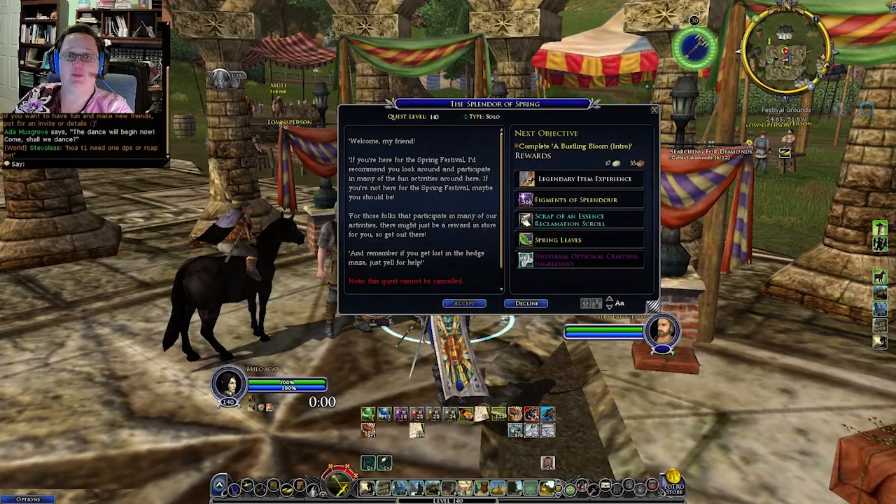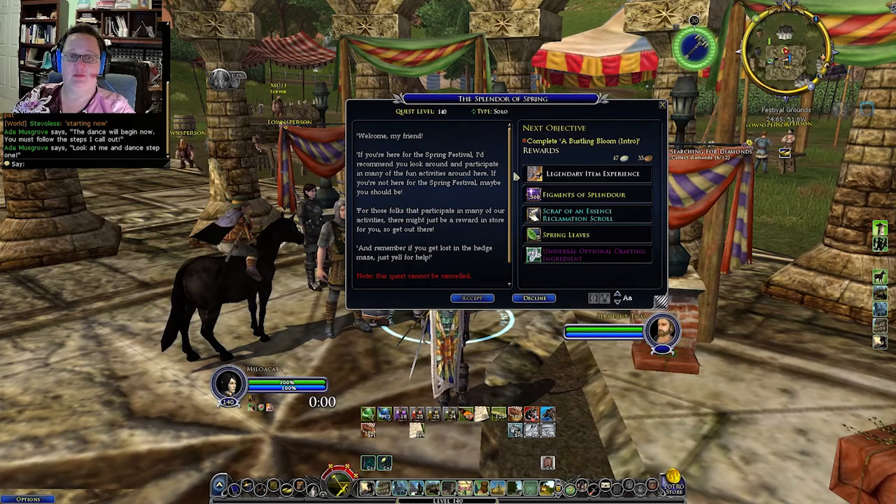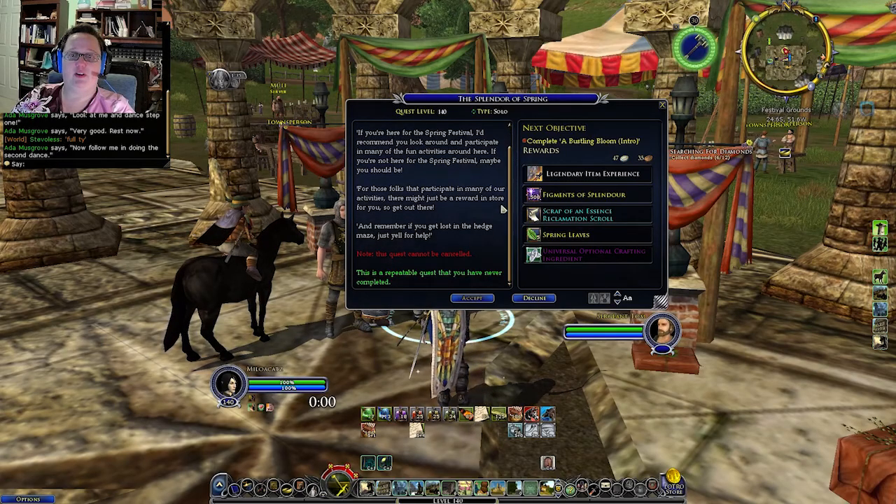The Splendor of Spring is a big wrapper quest that will take you all over the place to collect some really cool flowers here and there, but it's a lot of fun. The NPC says: 'Welcome my friend. If you're here for the spring festival I'd recommend you look around and participate in many of the fun activities around here. For those folks that participate in many of our activities there might just be a reward in store for you. Get out there and remember — if you get lost in the hedge maze just yell for help.'